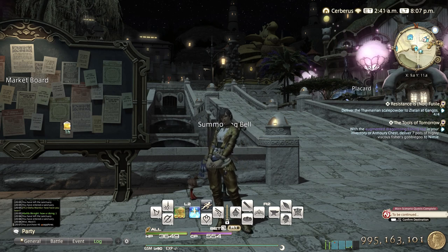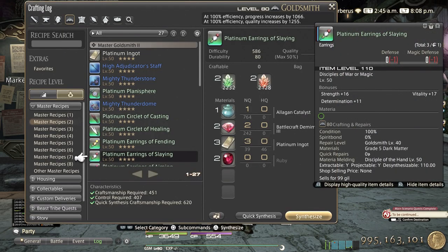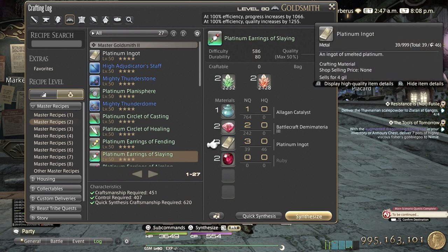Hello everyone. If you happen to be tight on ventures and you want to farm some quickly before the expansion, I have found a really good and cheap way to do that. Because a lot of people are doing submarines to make gil, there are a lot of byproducts - that is the platinum ingot and ruby or sapphire.